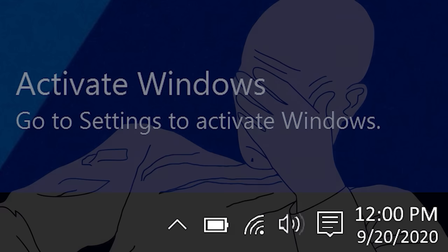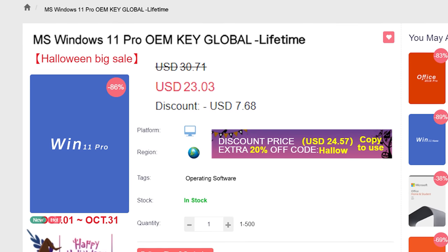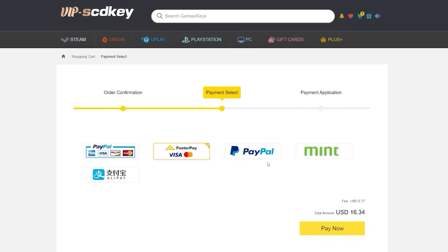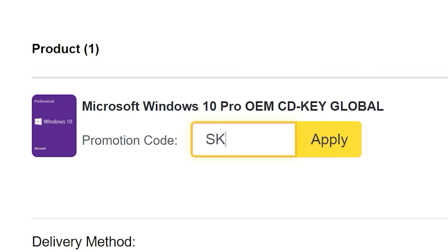If you're sick of seeing that same Activate Windows watermark over and over, head on over to VIP SCD Key, where they have Windows 10 and 11 Pro OEM keys at a fraction of the price of retail. Just use a secure payment method like PayPal, enter your product key into your PC settings window, and say goodbye to the watermark. Be sure to use offer code SKGS for that sweet discount.